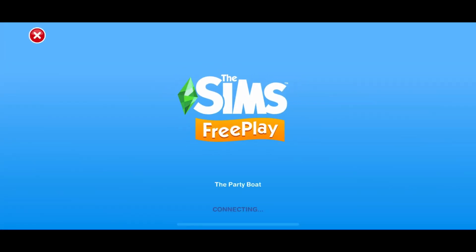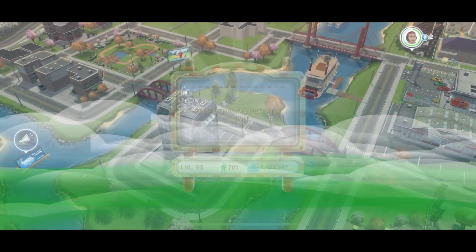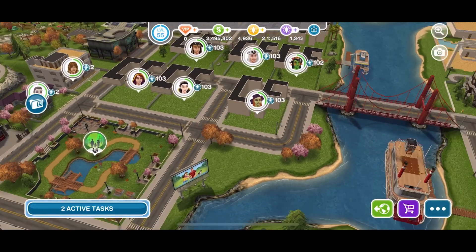The next person is Samantha's Sims pet farm, and I like how she had everything organized — I knew where to go for the cake farm or the pet farm. Her time value is very high and she has a lot of people in her neighborhood, which is nice.